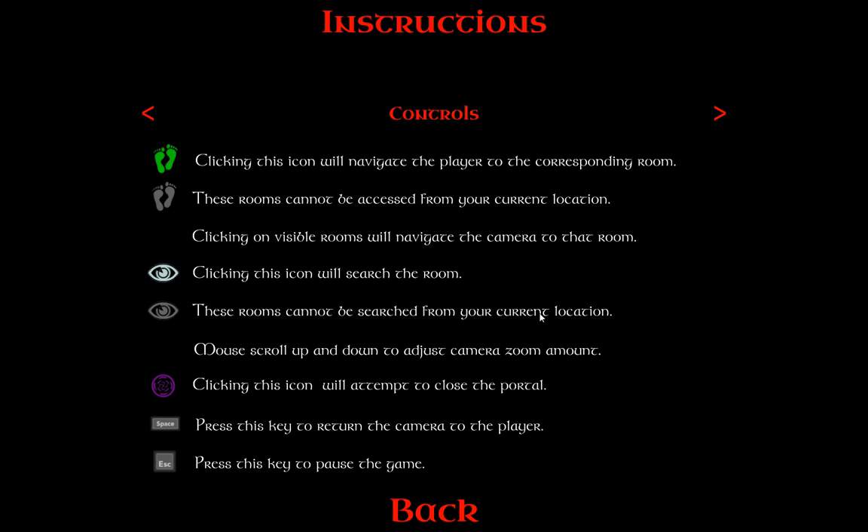Let us take a look at the instructions. Basically, the idea of this game is that you run around a house and your objective is to close portals that are being spawned by Cthulhu. In order to close a portal, you need essence points, as they're called in this game. You can collect them by walking through rooms and clicking on items.